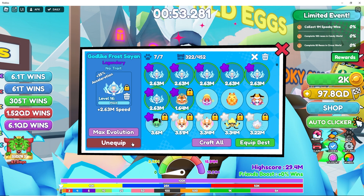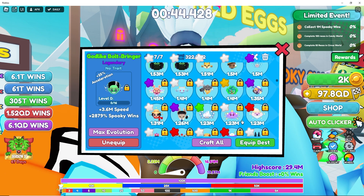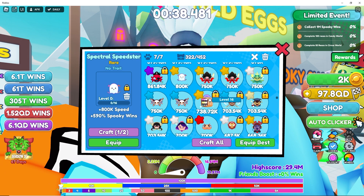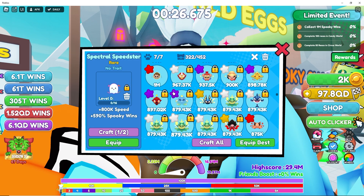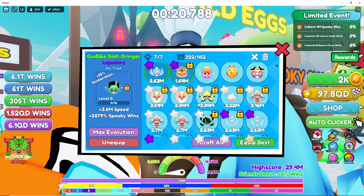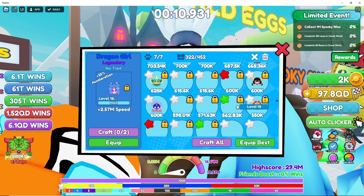Let's unequip one and put it back, looking at the other pets. So this is a Spectral Speedster, and then we have the common pet. Let's look at the common pet — this one gives you 2,879 spooky wins, so wow, that's a lot of wins. I do have my Dragon Girl — good, I got it before it got taken away.